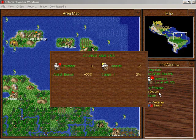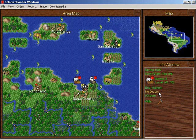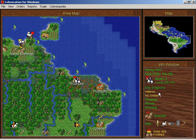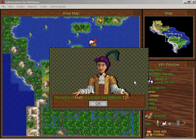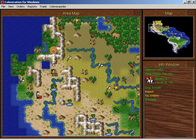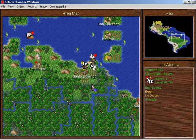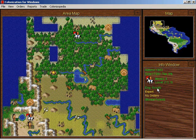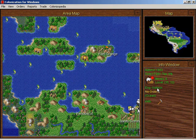I'll just attack this caravel. The price of rum — what is going on over here? There are some Spanish dragoons. I do not like Spanish dragoons. Let's explore the far north.